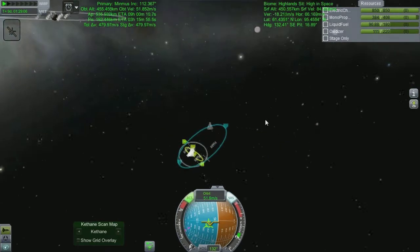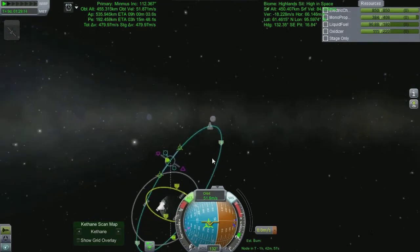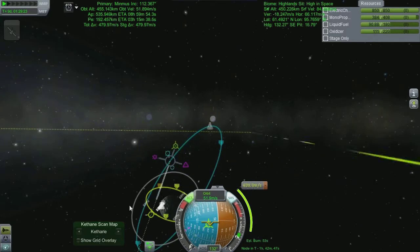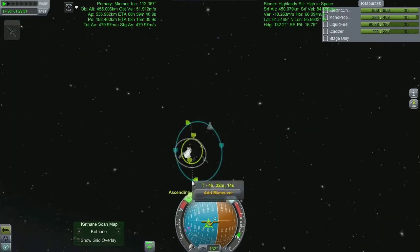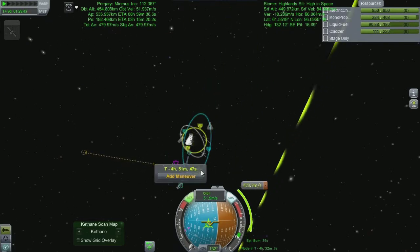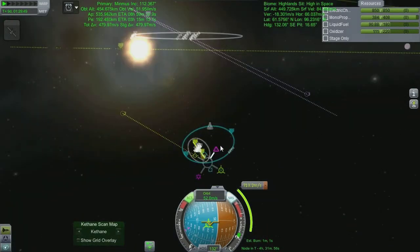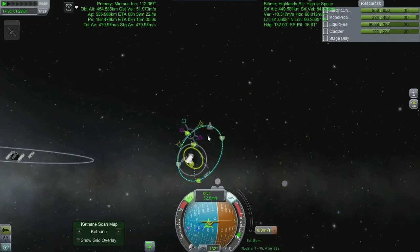Once we've achieved circular orbit — nice, we're in there — I'm going to find my maneuver node and try to sync up with Big Brother. It turns out I am about 177 degrees off, which is about as bad as you get. 180 degrees would be the worst you could possibly do, so 177 is nearly that.